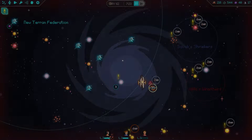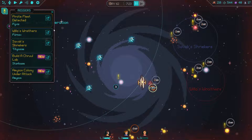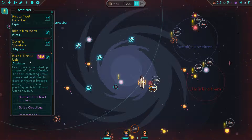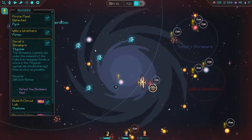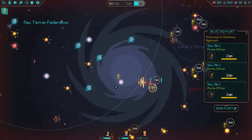Hello everybody, GreysteelPlays and we're back with more Halcyon 6 Starbase Commander. No time for BS, we've got all types of things to do. We have a ton of missions, including build a cruel lab, and all kinds of pirate clans that we have to deal with. First things first, I think what I want to do is get rid of all these pirate clans, and we even have some pirates sitting at our home base.